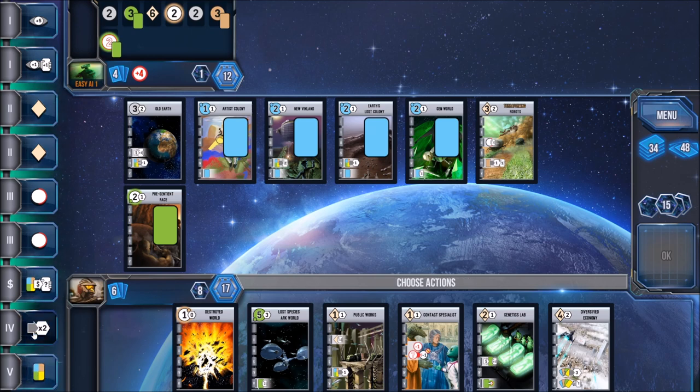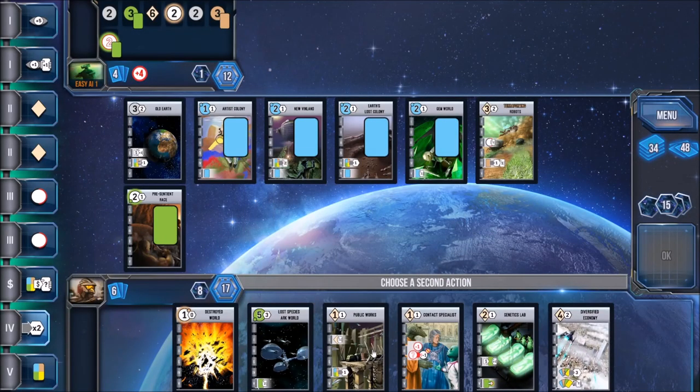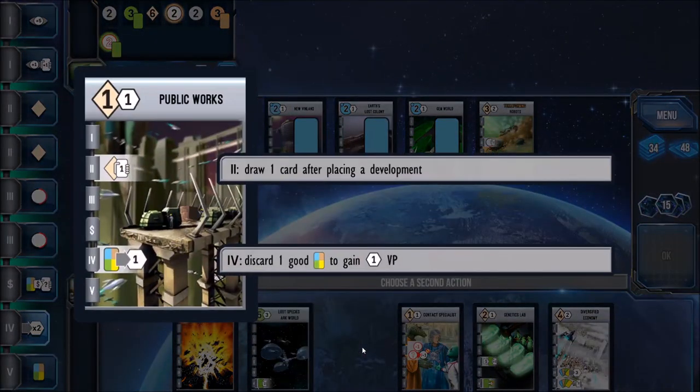The same goes for every other phase in this game — when you pick a particular phase, you get a bonus related to that phase. There's some strategy in when to pick what. There's also a two-player variant where players can choose two phases each. In a two-player game, your opponent picks two, you pick two — I love that, it's my favorite way to play.